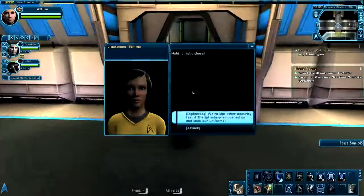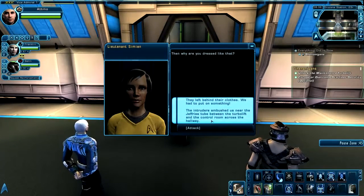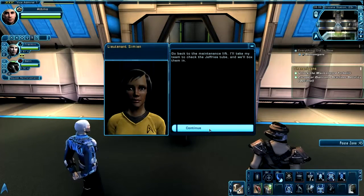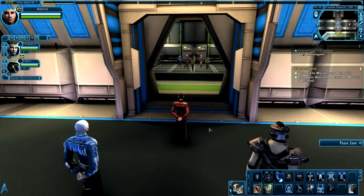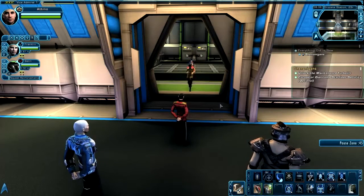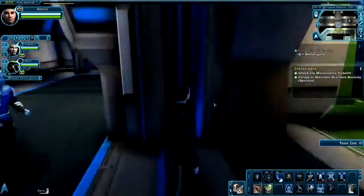Come this way and do not enter this next room. Use these diplomatic options. If you go through those options, the guards in this room will leave, and you can go inside and use the console to reactivate the turbolift.